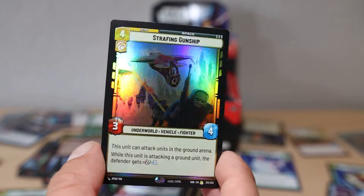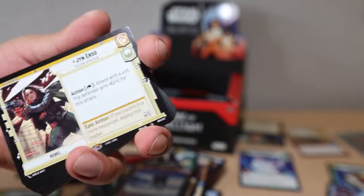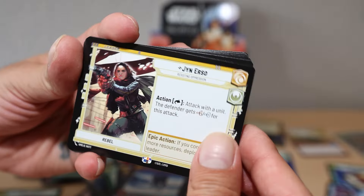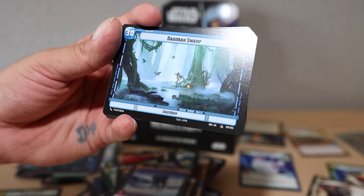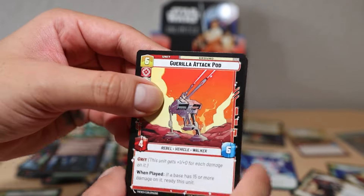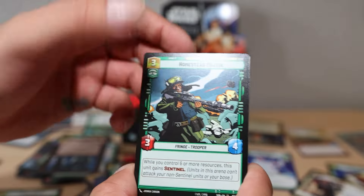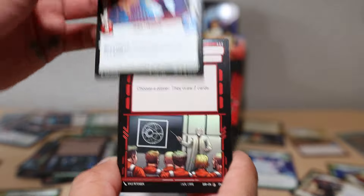One more - we got Strafing Gunship, which is a rare foil card. That looks pretty nice, some of them are pretty dark on camera though. We're almost at the 20 minute mark and we are not halfway done. I'm going to speed up a little bit. We got Jyn Erso - that looks fun. Jyn Erso deck, Dagobah base, Gorilla Attack Pod, Homestead Militia again.